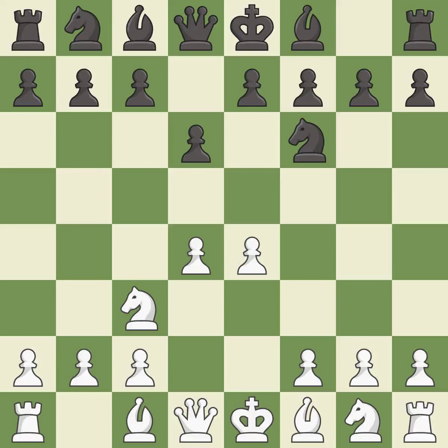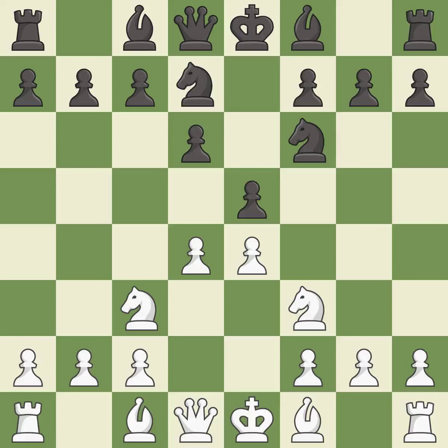Nc3 defends the e4 pawn. This strikes at the center, countering the opponent's ability to grab space and creates a threat to win a pawn. Nbd7 develops the knight toward the center and supports the knight on f6 and the pawn on e5.